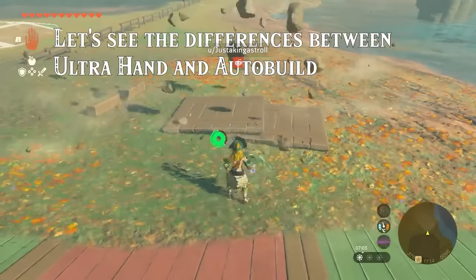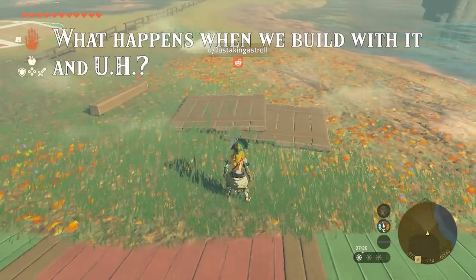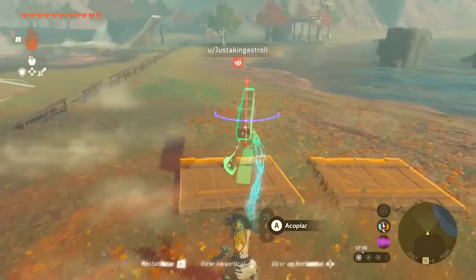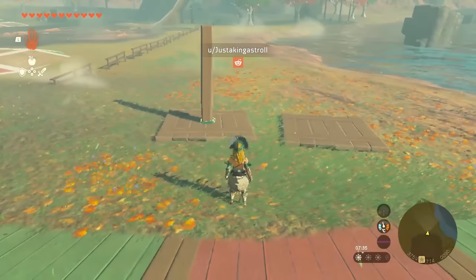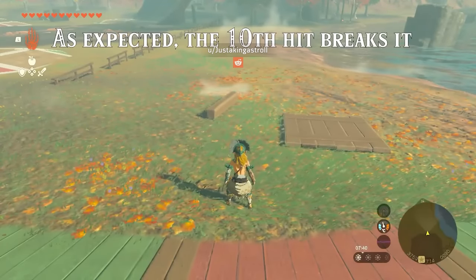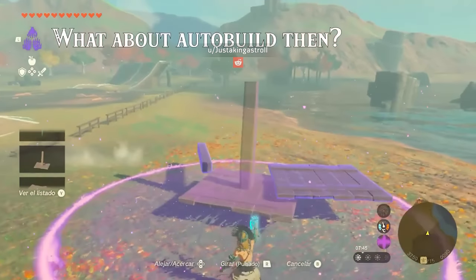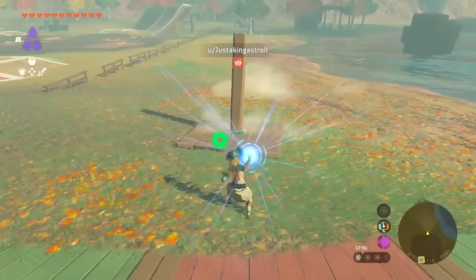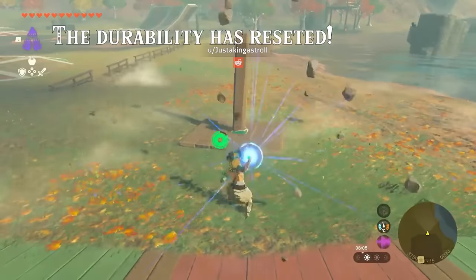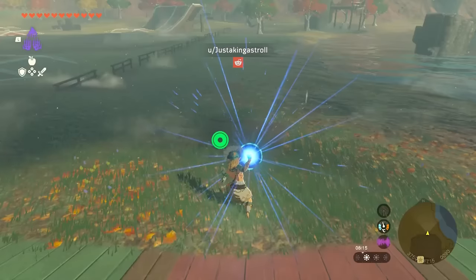Just Taking a Stroll has made an interesting auto build discovery. First, he hits both panels 9 times — hitting them 10 times should break them. As expected, the 10th hit breaks it. But what happens if you auto build using the damaged panels? So auto build resets an item's durability.